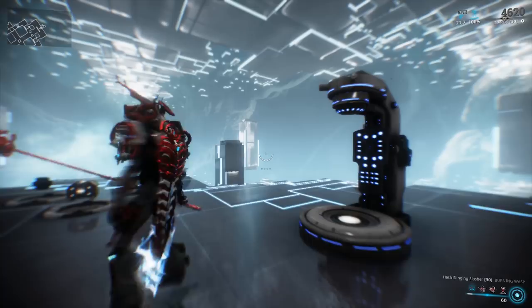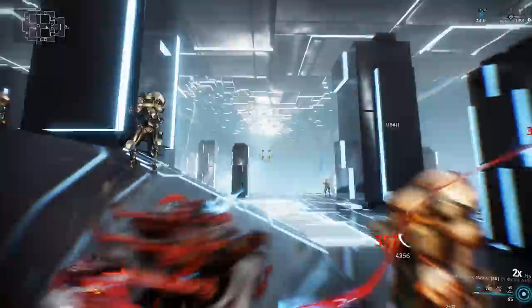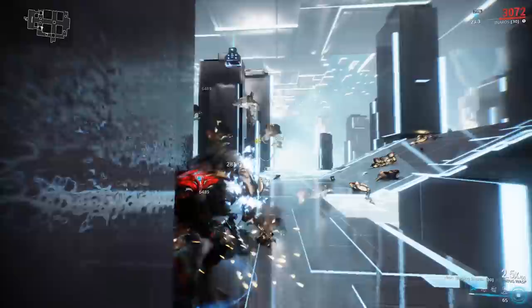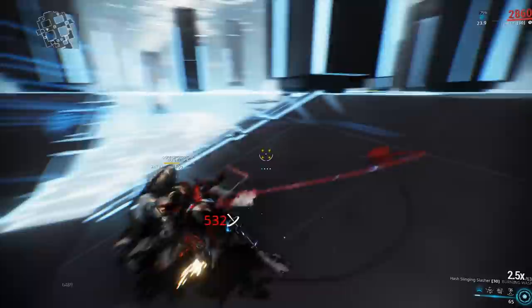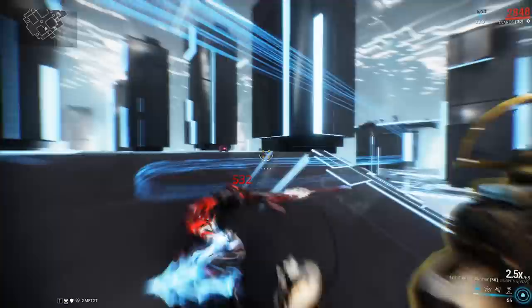Keep that combo up and proc those Slash procs — these level 150 enemies don't really stand a chance. They're all going to die. You just get red crit after red crit after red crit after Slash proc. The enemies die very fast. You can see why this thing is kind of insane — the Slash procs just deal a lot of damage. And that's pretty much it.